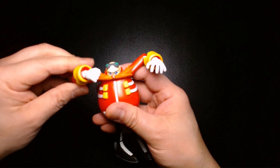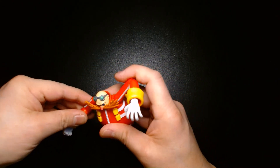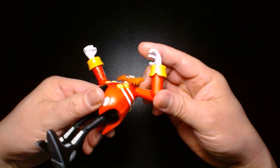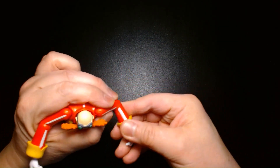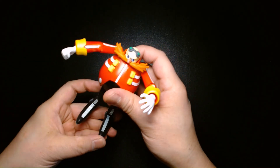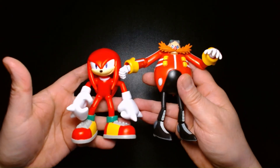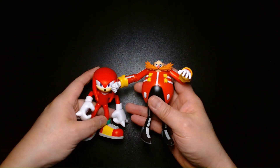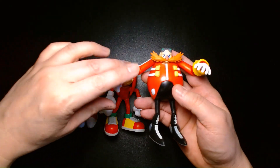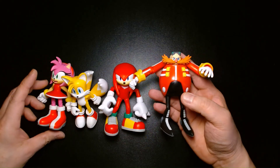Dr. Eggman, also known as Dr. Robotnik, is a four-inch scale action figure, and I kind of feel like he's a little bit too small — it'd be nice if he were a little bit larger. But looking at him next to other figures, they all fall within the four-inch range, and they probably couldn't make him any bigger to accommodate the price point of the action figure line.